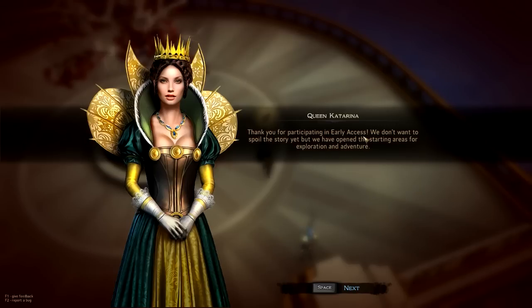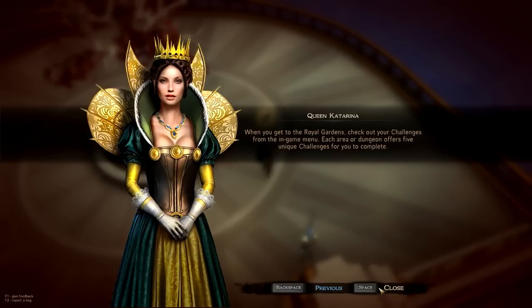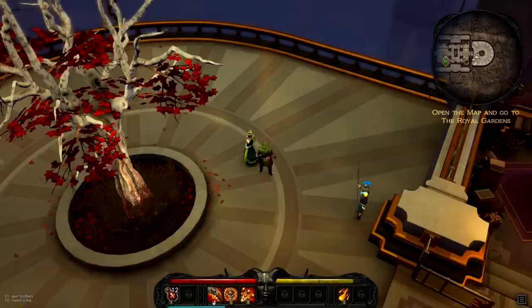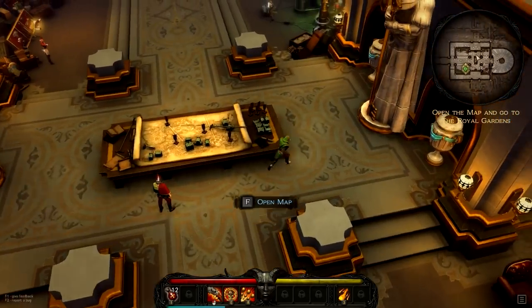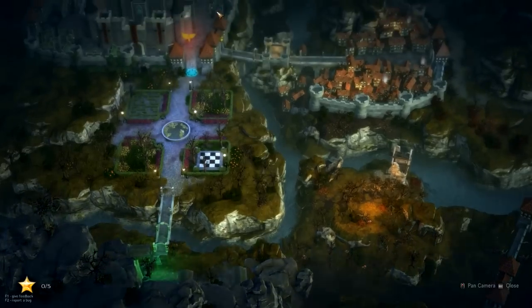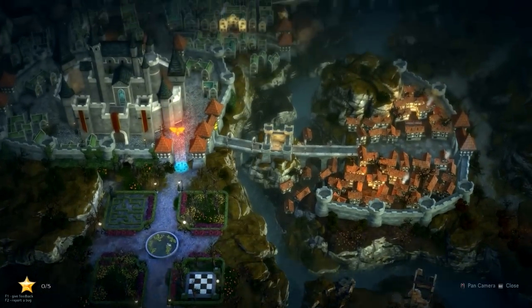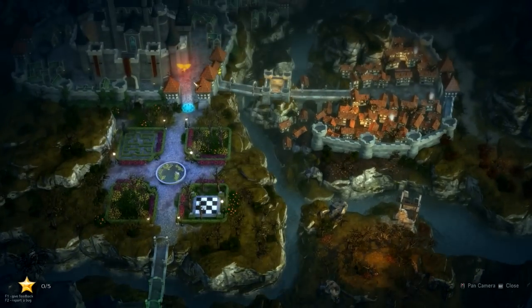Queen Katarina says: thank you for participating in early access. We don't want to spoil the story yet, but we've opened the starting areas for exploration and adventure. Your first task is to kill a particularly nasty vampire hiding somewhere beyond the Royal Gardens — use the map to get there. There are other bosses, secrets, and dungeons hidden throughout the world. When you get to the Royal Gardens, check out your challenges from the in-game menu. Each area or dungeon offers five unique challenges to complete. There are mini games in each area that keep it interesting and give you incentive to revisit instead of just grinding levels.